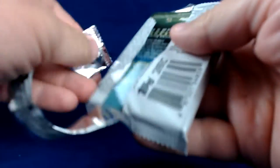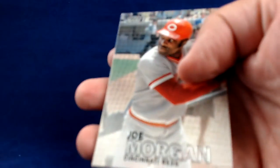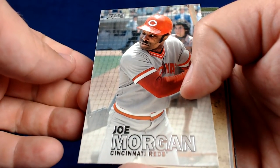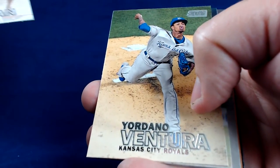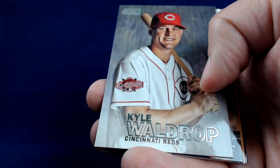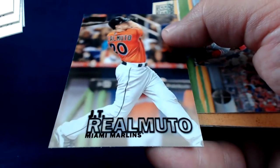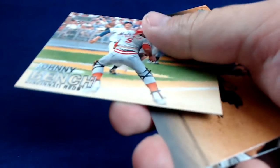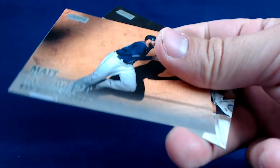If you guys are interested in anything in this break, feel free to let me know. Definitely always looking to sell some items to recoup some of the cost of collecting and breaking these products. I will consider trades from time to time, but they're a little tougher to make. Joe Morgan. Yordano Ventura. J.D. Martinez. Kyle Waldrop. We've got a black parallel — J.T. Realmuto. Johnny Bench — sweet card. Matt Kemp. And Robbie Cano.